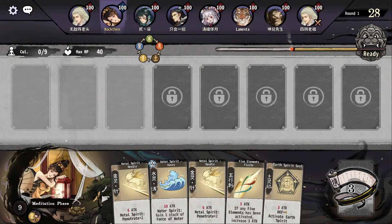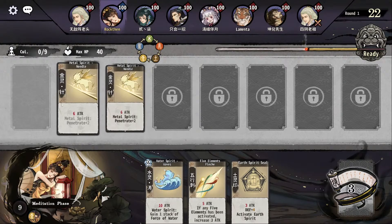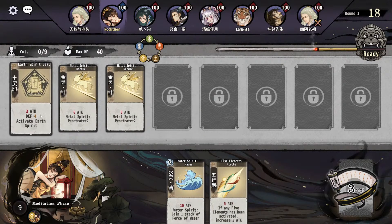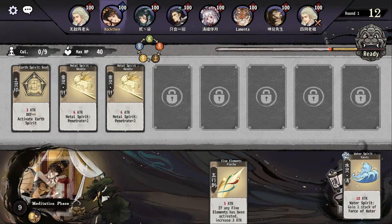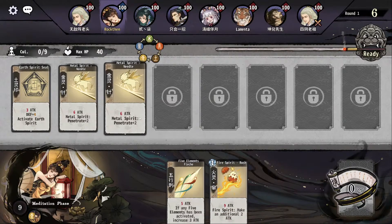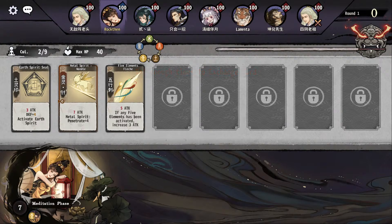Hello, welcome everyone to Yesian, the cultivation card game. I'm your host Rockdem, and today we're starting with a little bit of metal because that is how the build is gonna go. We're starting with Earth Spirit Seal into two Metal Spirit Needles — that's the current setup. Let's see if we can change it a little bit.